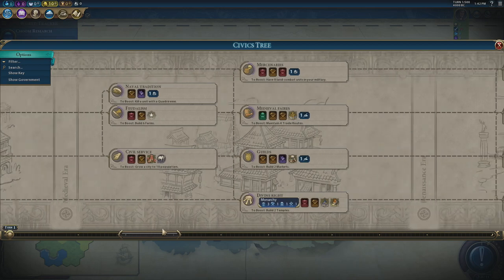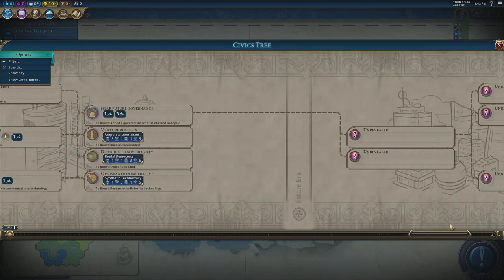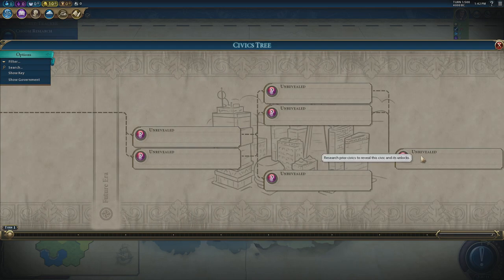Culture is the most important thing. If we go right to the end of the civics tree there is future civic — that's going to give us 50 diplomatic favour every time we complete it. That's good considering the maximum we can realistically get is 19 per turn just from the base game. And the carbon recapture project will just massively accelerate how much diplomatic favour we can win per turn.